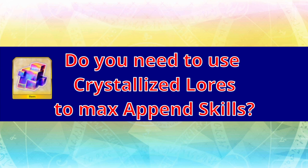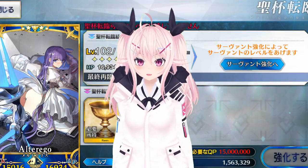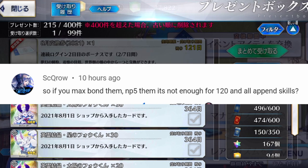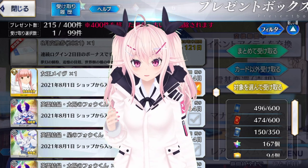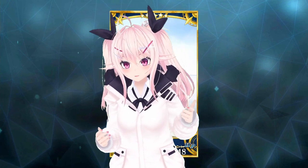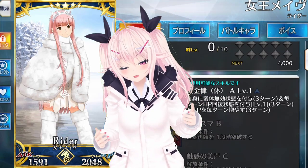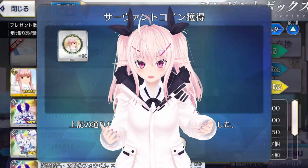Do you need to use Crystallized Lores to max an Append Skill? Yes, but since you don't have to worry about skill cooldowns, I don't recommend maxing them out except for the NP charge skill for a solid 20% charge. So even if you max bond them at NP5, it's still not enough to hit level 120 while also unlocking all the Append Skills. At the moment, you need 660 coins to absolutely max everything out. Even for an SSR, NP5 will net you 450 coins, and bond 10 will get you another 80, giving 530. Using a bond Grail to go up to bond 15 gives another 100, putting you at 630. But let's wait and see if they give us more coins in other ways before we get angry.